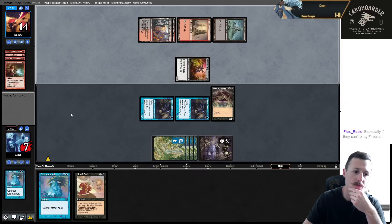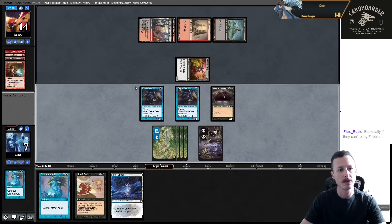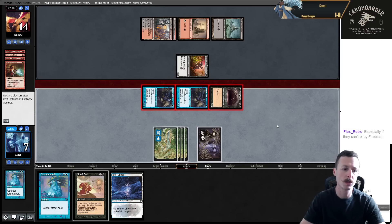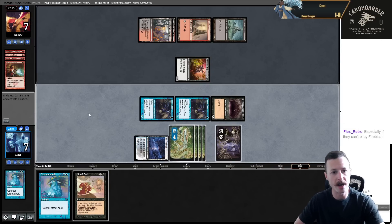They need triple burn spell this turn. I go to seven but I have a Counter. They have three cards in hand. I think attacking with all is good because it puts them on a two-turn clock rather than three. They attack me down to five, but they'd still need triple burn spell to kill me because I can counter one. I'm going to go for the race.